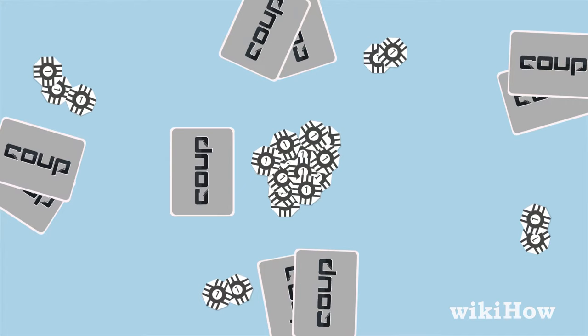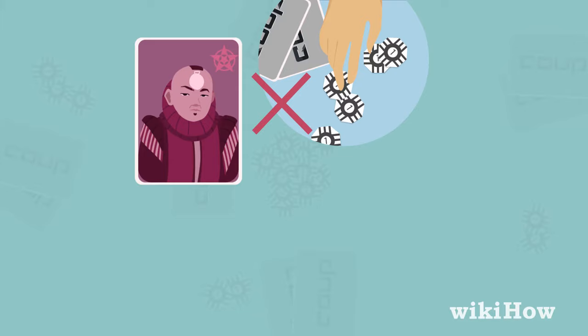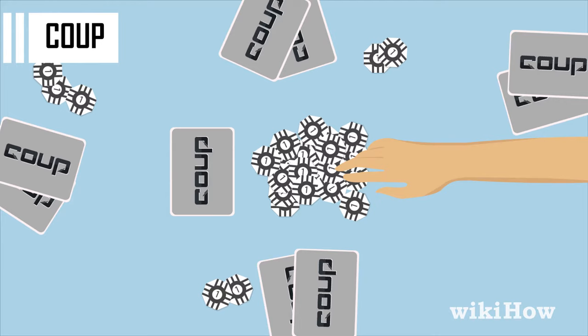Second, a player may opt for foreign aid and attempt to take two coins from the bank. This cannot be challenged, but it can be blocked by the Duke. Third, a player may perform a coup by paying seven coins to the bank, and this removes an opponent's influence card. This cannot be blocked or challenged.